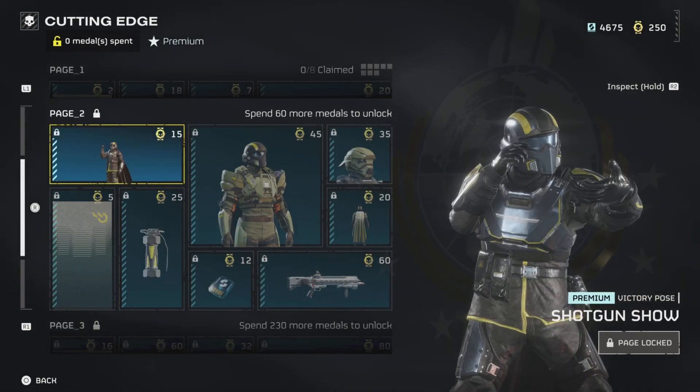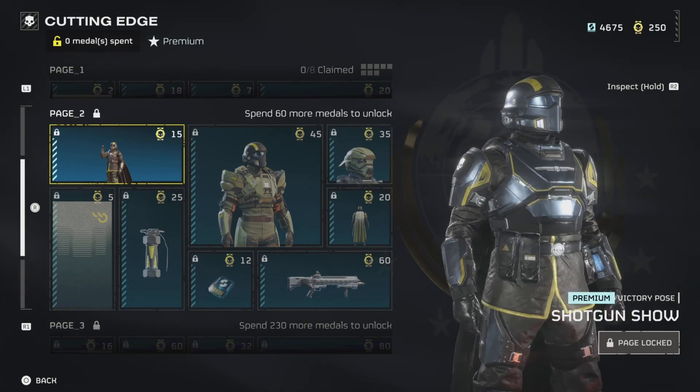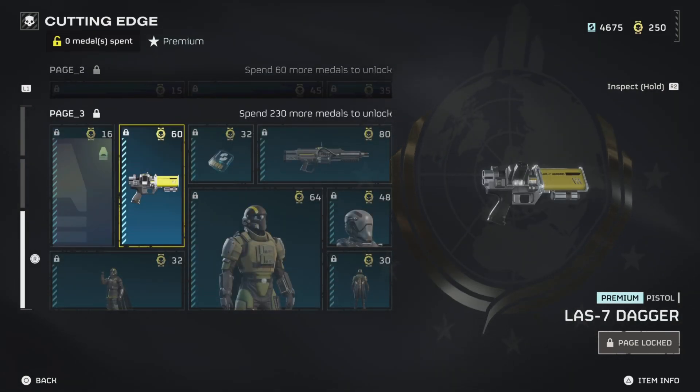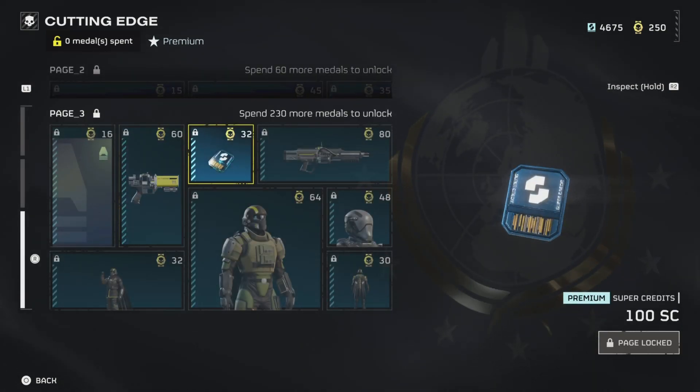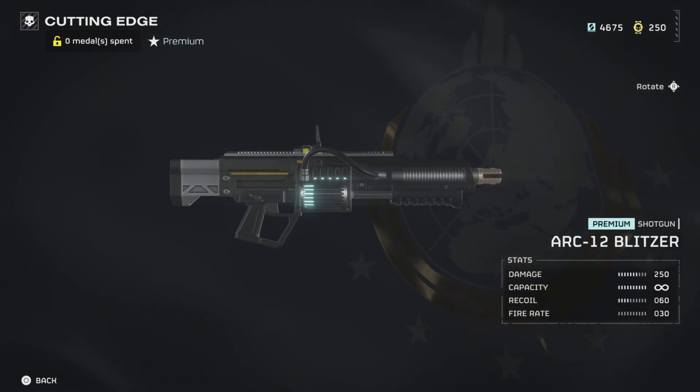I don't know why we need to add another background. Let's go down to page three — background, loss of a dagger, beam gun, energy gun, more credits. Arc 12 blitzer.